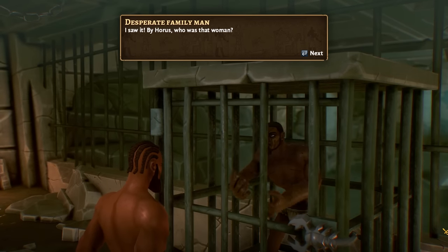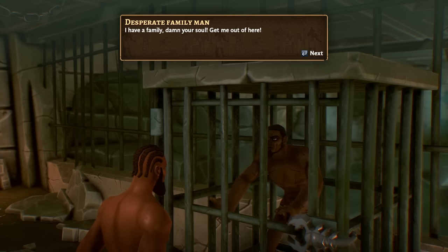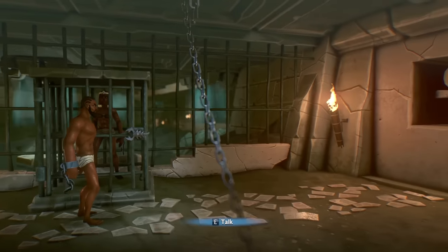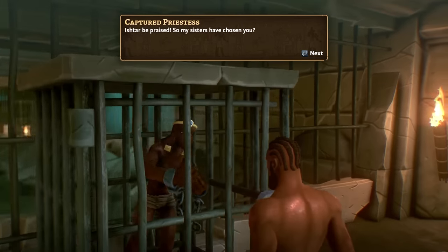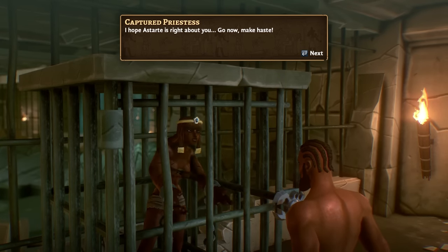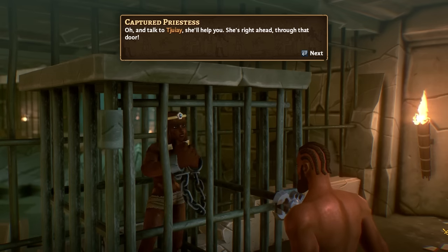By Horus, who was that woman? And why did she choose you? You're nobody. I have a family, damn your soul. Get me out of here. You've been cut too many times, I can't help you. Ishtar be praised. So my sisters have chosen you. I hope Astardi is right about you. Now go, make haste, and talk to Juai. She'll help you — she's right ahead through that door.